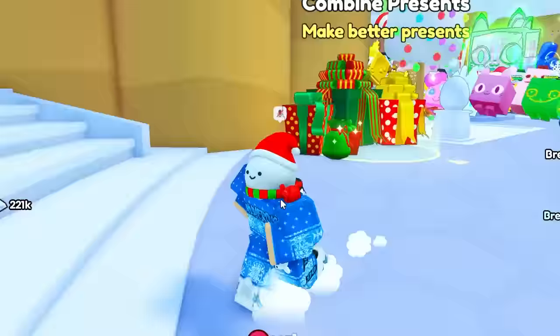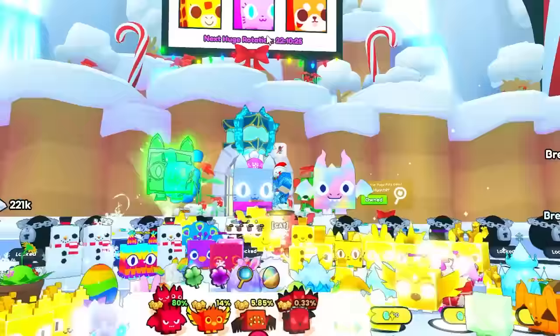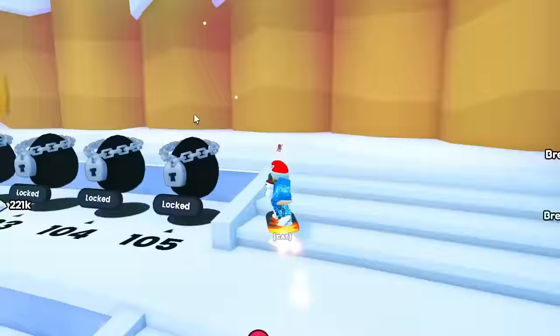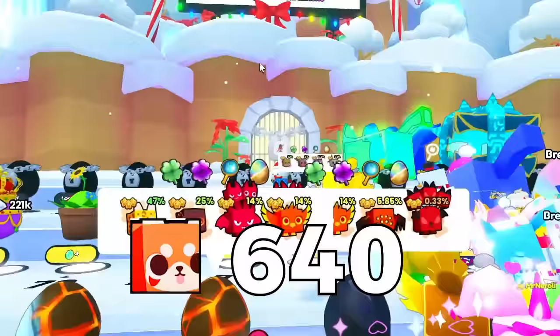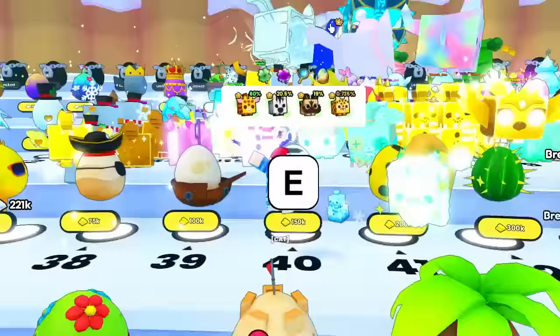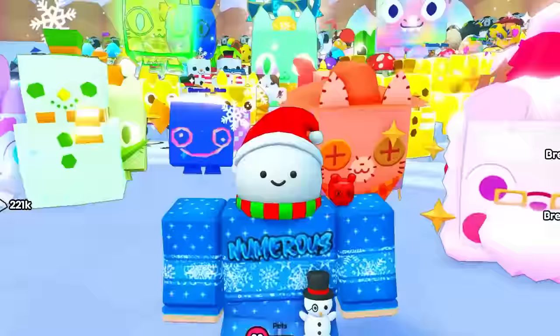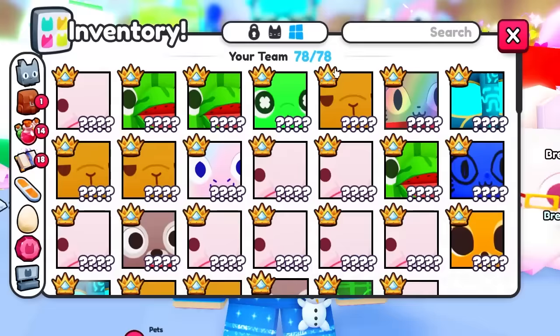The next easiest huge pet is the huge mermaid cat, which is currently up as an active huge — that is the second easiest one to get, if not the easiest. The two huges after that are the huge red panda and the huge giraffe, which are all on the active board. It really comes down to testing your luck to see if you can get one.